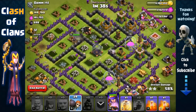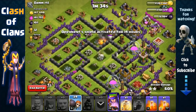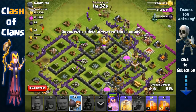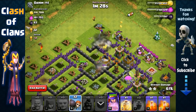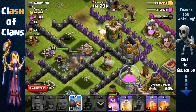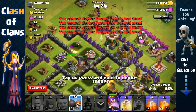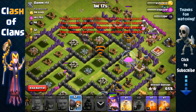All those Hog Riders have completely destroyed all of the core defenses — that's awesome! Now let's see — that Archer Tower is distracted, so we're gonna send in one pair of Wall Breakers straight to that junction. There's a Mortar over there, not really a problem, so we're just gonna wait it out here.